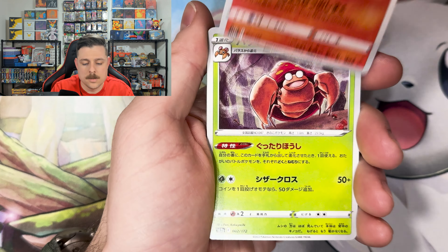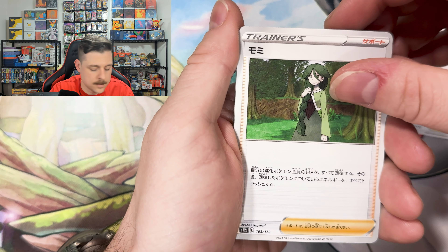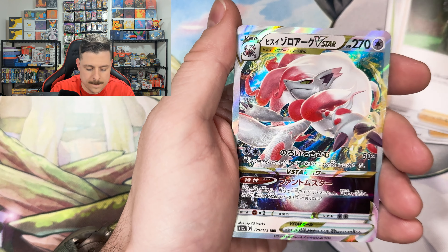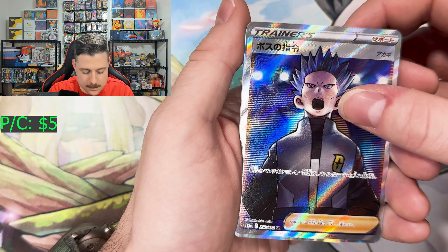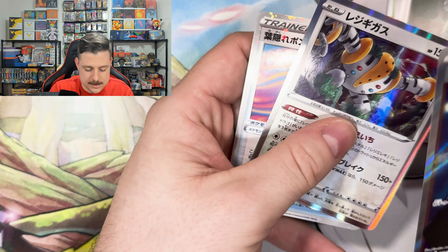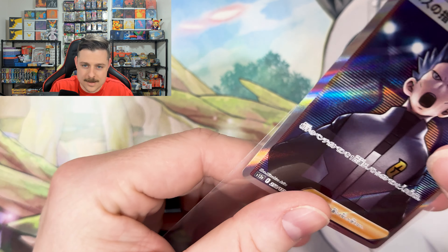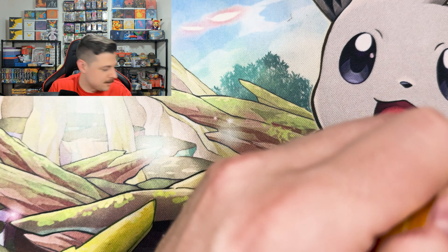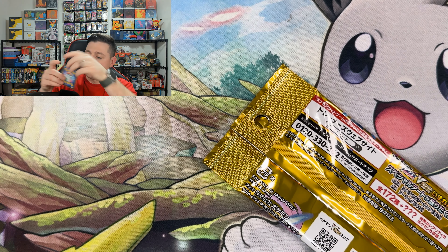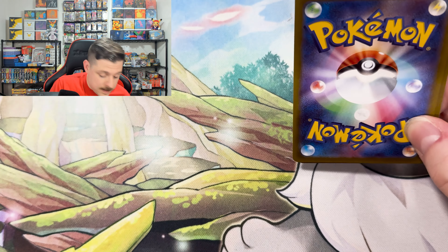Crickattune, and Cheryl — I remember her name this time! Zero-er V-Star and a full art secret rare Boss's Orders, let's go! Regigigas, and our reverse is the Leafy Poncho again. Very cool — that's two secret rares and an ultra rare, not bad at all. That's dope, I like that a lot.